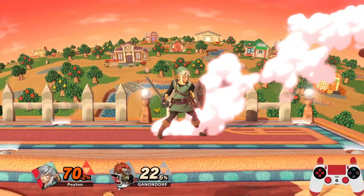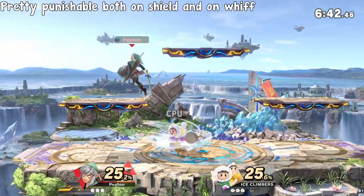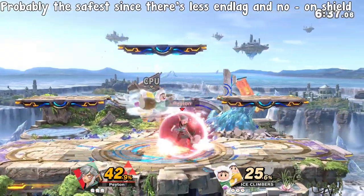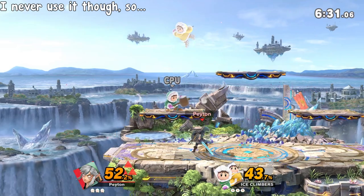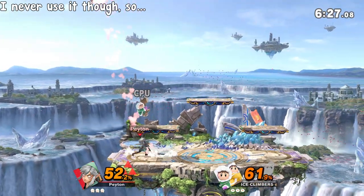Though if you start being predictable, don't say I didn't warn you. Getup attack is a sudden 'get off me' tool to catch your approaching opponent off guard, though it's pretty minus on shield and easy to punish. Normal getup is probably the safest getup option, having less end lag than roll and no minus-on-shield numbers to worry about. That said, I've hardly ever seen anyone use that option, myself included.